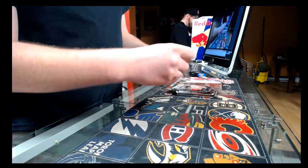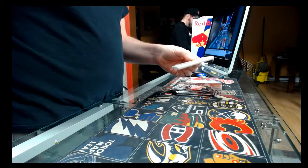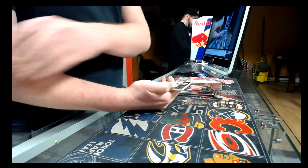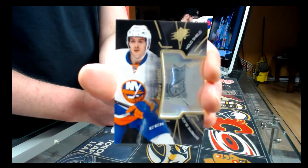Alright, pack number one. We start with an oval shield for the New York Islanders — Matthew Barzal.